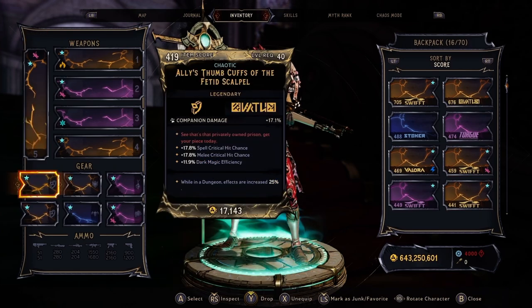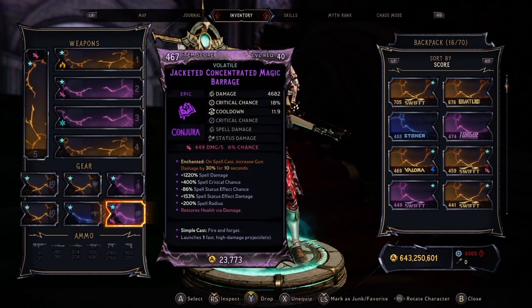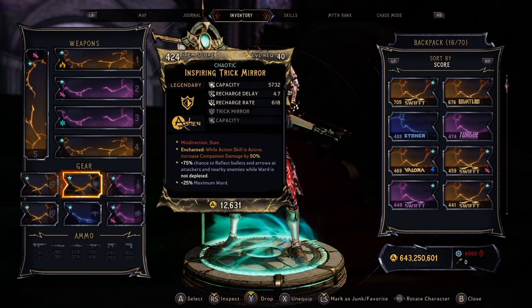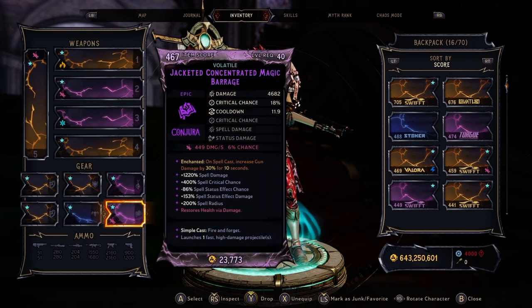If you were unaware, melee slots, shield slots, and spell slots have passive enchantments that work regardless. Because my build is focused on Reaper of Bones, I prefer enchants that say 'while action skill is active.' Two of my passive enchants are action skill active enchants: one increases Dark Magic damage by 50% while the action skill is active, and the second increases Companion damage by 50% while an action skill is active. My last passive enchant is on spell cast and increases gun damage by 30% for 10 seconds. This spell's cooldown is longer than average, but the damage is 4,682 so I felt I couldn't pass it up.